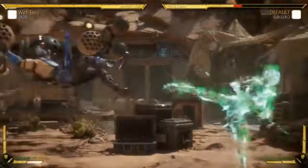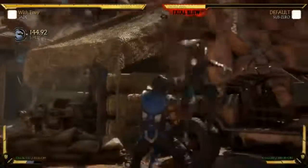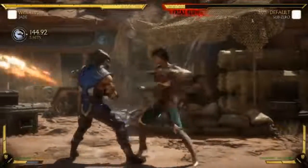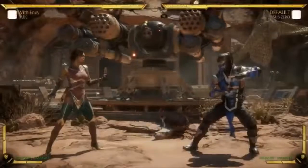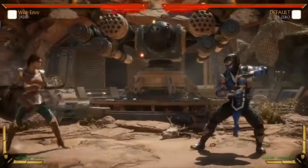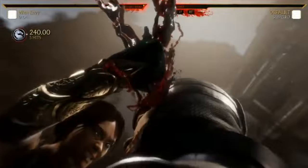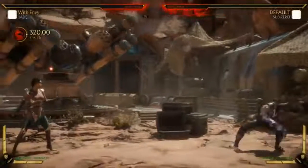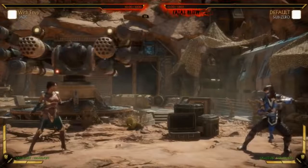Those are our three loadouts I chose — there are still a couple more we didn't show. We still have throws to show, and we do have the fatal blow. Is it an overhead? It is not an overhead — that would be extremely good. But yeah, most of her stuff is to get the opponent away from her so she can control the screen again, with just enough offense to get the job done. For the most part, she's going to be happy from mid-range.